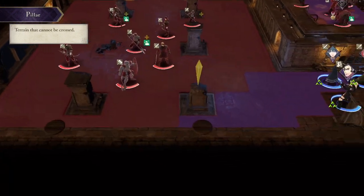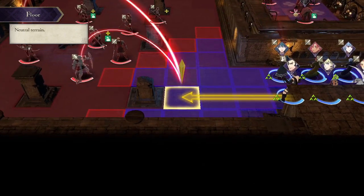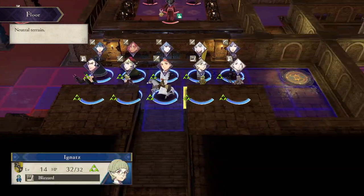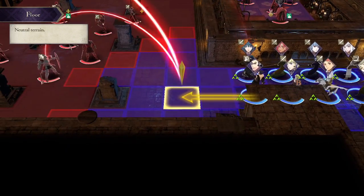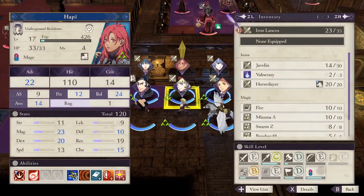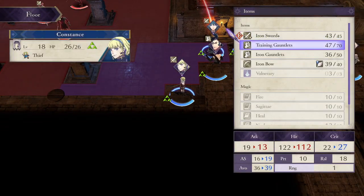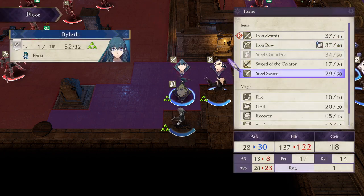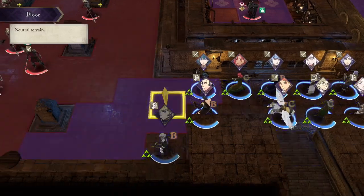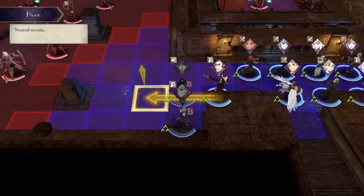That kind of sucks. Alright, we send Balthus here so he takes like three or four hits. We can have the archer just hit somebody else. Who is an archer besides Yuri? Wait, is that it? Someone's gonna have to eat the hit. Does Happy have Rally Dex? Yeah. I should have switched her and Constance. Selling four! Stay focused. Equip Nostrax - there we go. That's lots of dodge. 12%. Alright.